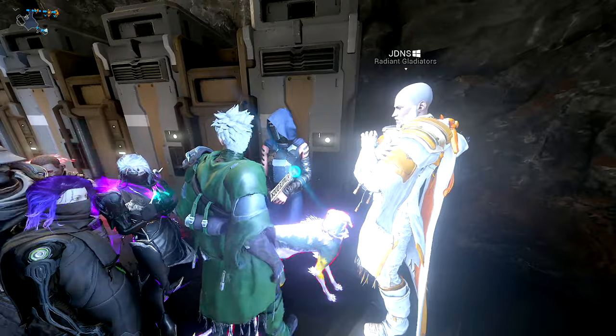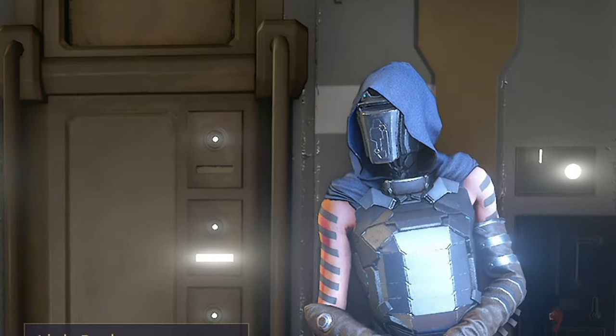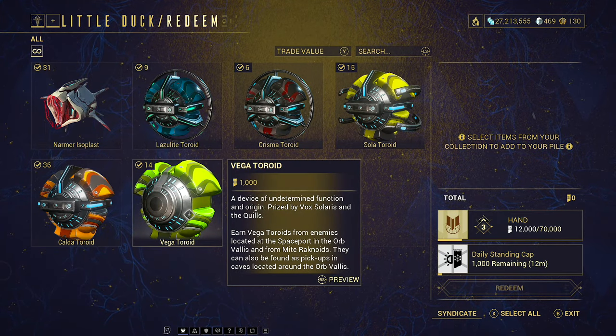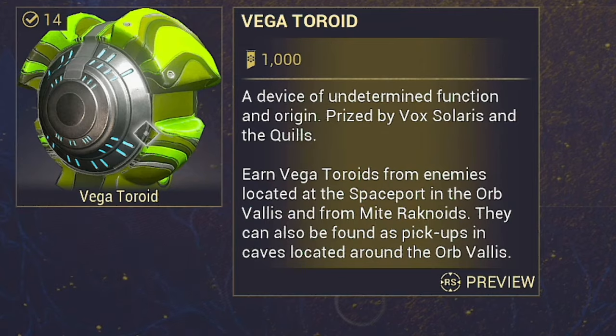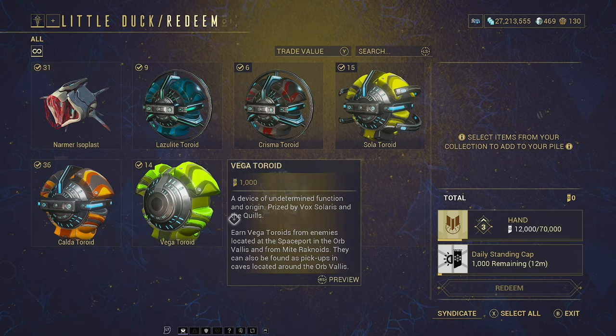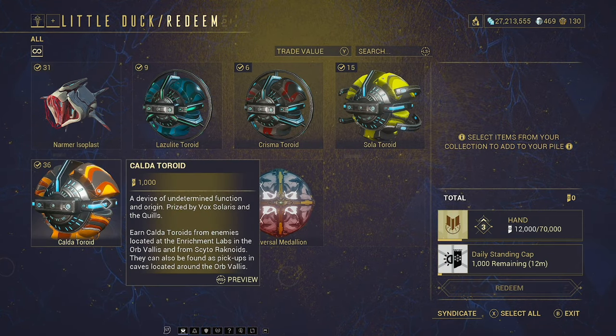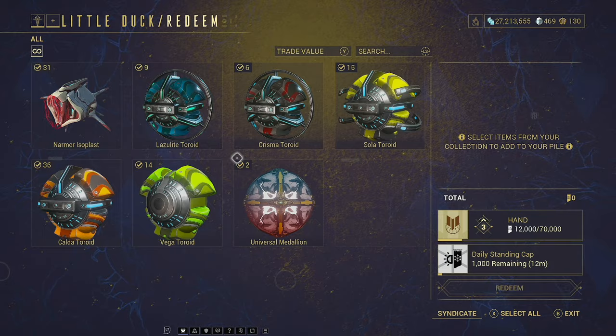So when we come over and speak to Little Duck here, when it comes to trading toroids for standing, you're going to be left with that very disappointing feeling - it's only a thousand standing each. So I very much do not recommend turning these in for standing at all if you can help it. As you can see, I've been doing this quite a bit trying to find a decent spot and method for you guys, but this is ultimately how farming them directly works.